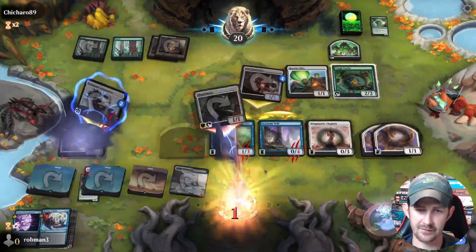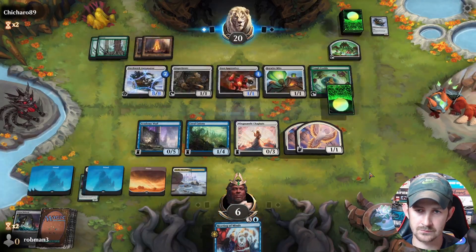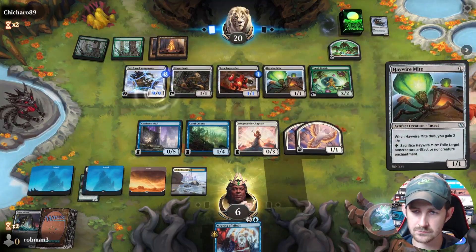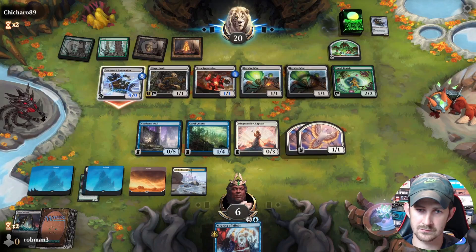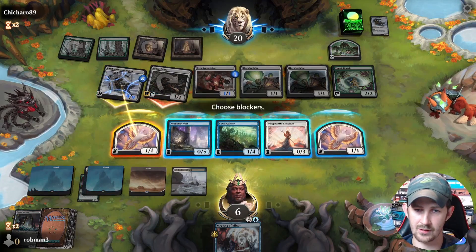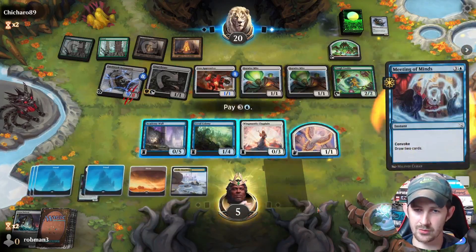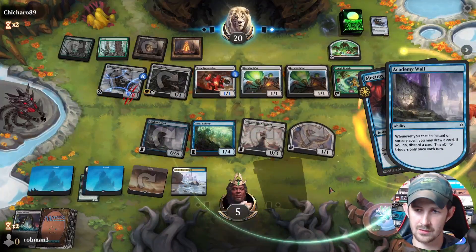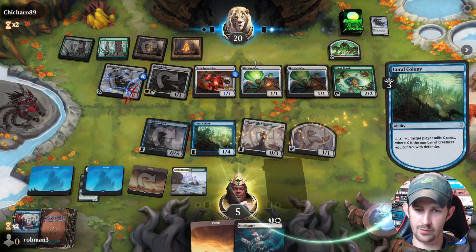We can essentially cast it for free, then we pass. We really need to draw some action here. Chump block, take one. Eternal Wanderer would be incredible right now. I'm going to decline because I don't know what I'm getting. We'll mill them for three.